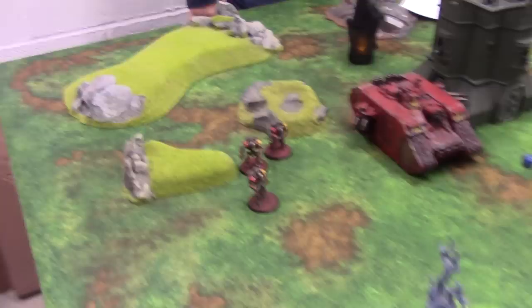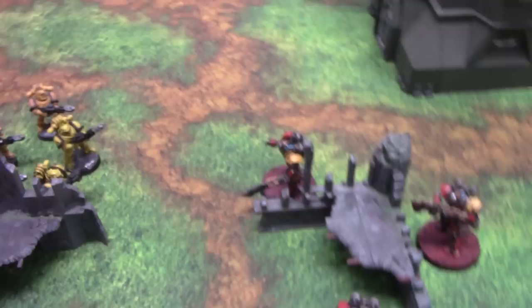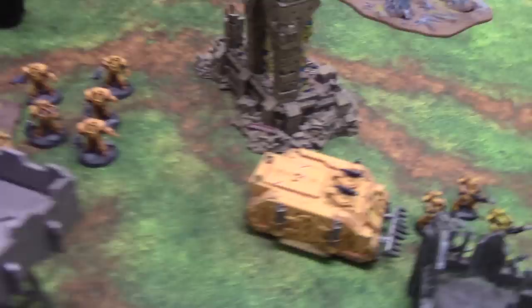At the end of my movement phase in turn 2, the Breacher squad has moved closer to this objective and the Terminator squad is still quite close behind them. We've moved away from the fire. The Rhino has moved forward and the support squad has jumped out, hoping to shoot some of these units.